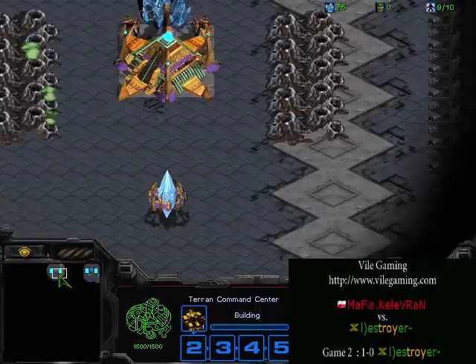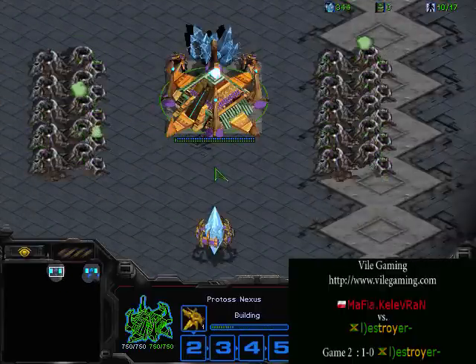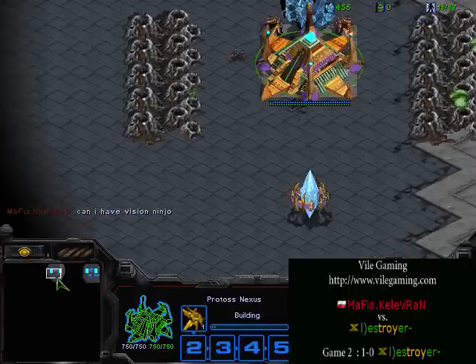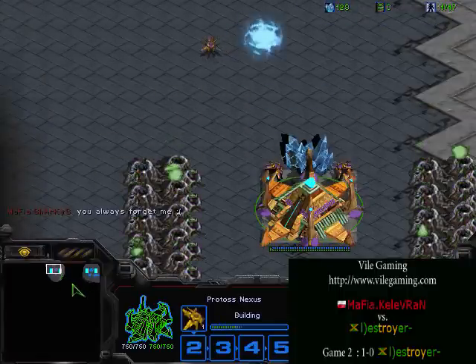Going back to Protoss to see what they are doing — he is going for a nexus, going for a second nexus. This is going to be bad for the Protoss. It's unfortunate for the positions because it's going to be tough for him to beat this corner Terran given the build he is doing. He should have been a little more aggressive, but it's impossible to know the positions beforehand.